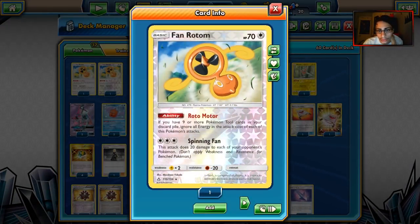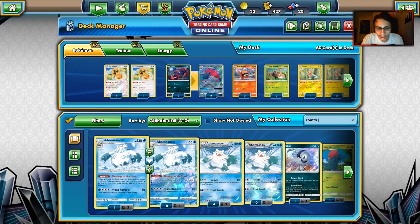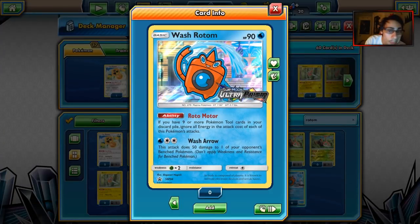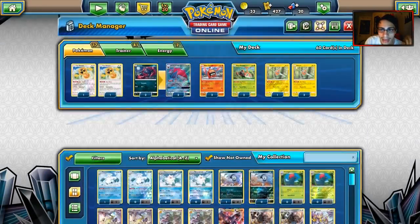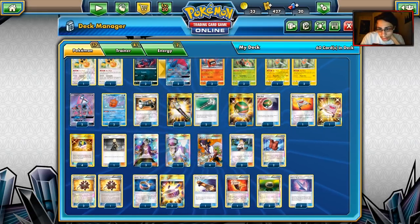Then we have Spinning Fan, which is literally the exact same attack as Flying Flip. There's another Rotom — Wash Rotom — the worst of them all. Just 50 damage to one of your opponent's benched Pokemon, so you're not even going to knock anything out. It's going to be pretty useless since we already have the Flying Flip attack. So we're playing these Rotoms in a 2-2-2-2-2 and a 3 line, because Lightning Rotom does the most damage.